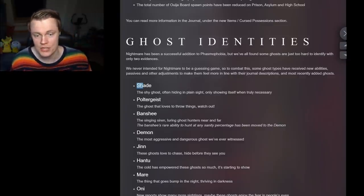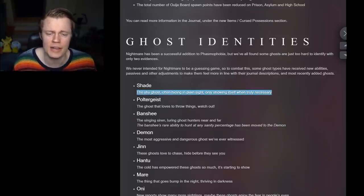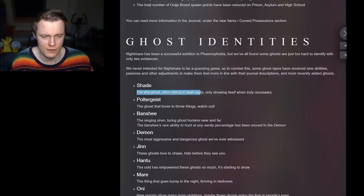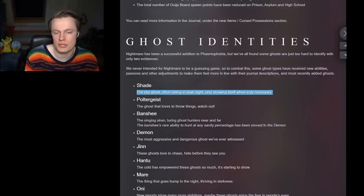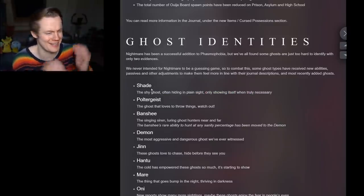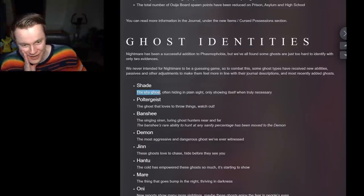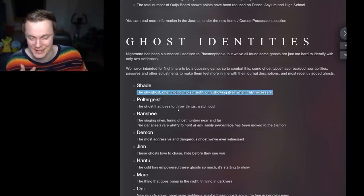Shade — the shy ghost, often hiding in plain sight, only showing itself when truly necessary. Maybe that means it does quiet ghost events — like a ghost event without sound — but I'm not sure. It seems like they're adding hidden secret abilities to all of the ghosts. Poltergeist — the ghost that loves throwing things. Watch out — is it going to hit you somehow? That would be cool. The descriptions are very vague and we'll have to play many games to figure all this out.